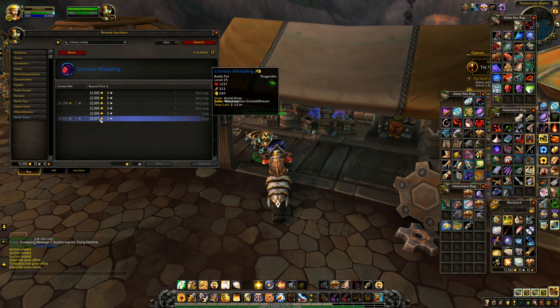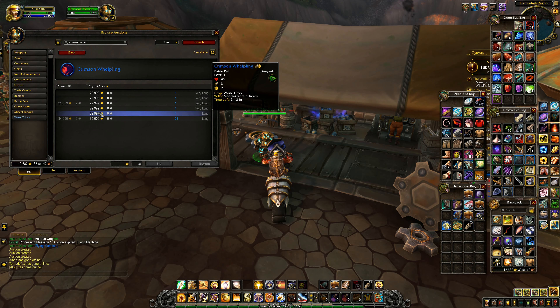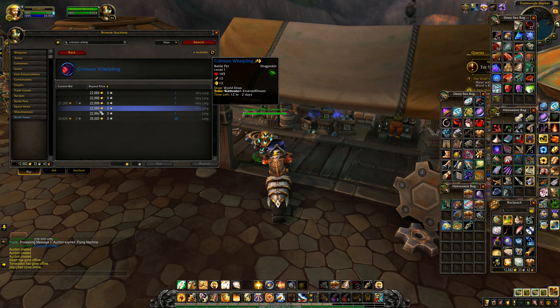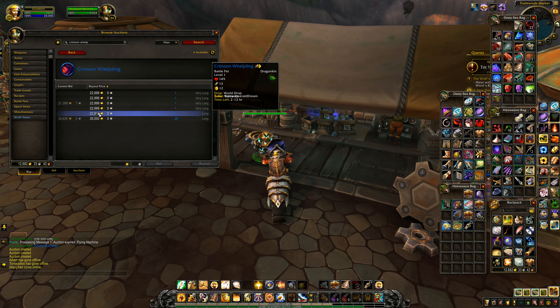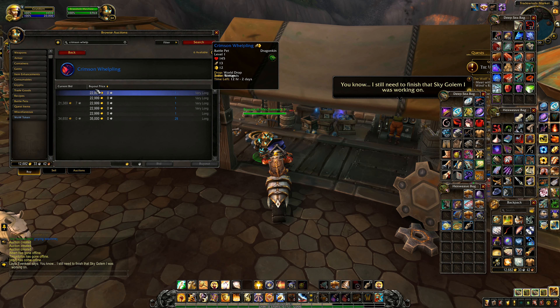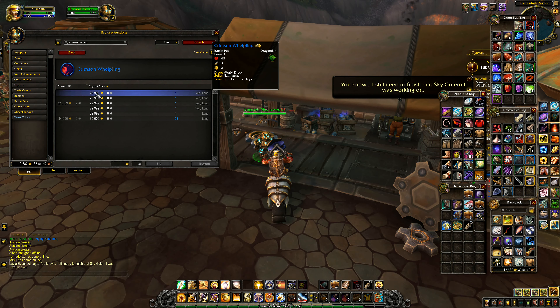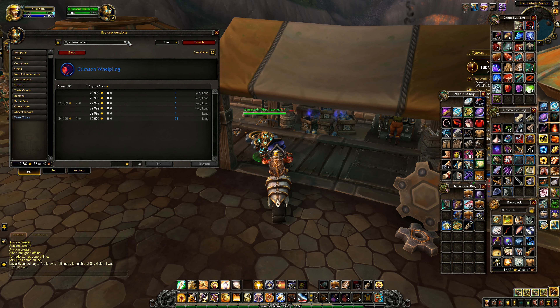That one is a level 25 pet; all of these here are level one and they are being listed at 23,000 gold a pop. So really we want to be looking at either selling it for the same price or undercutting by a thousand gold to encourage someone to perhaps buy it and relist it.